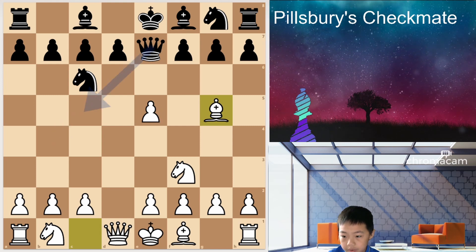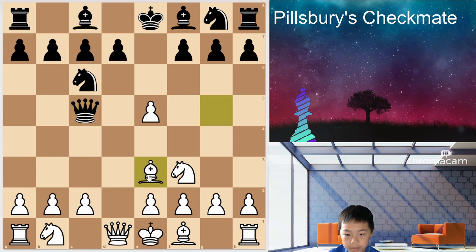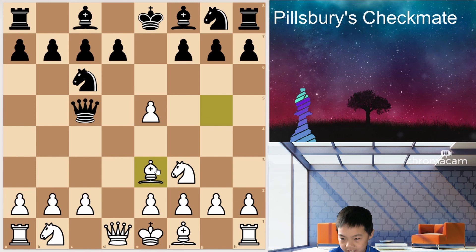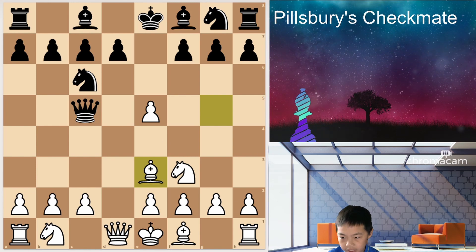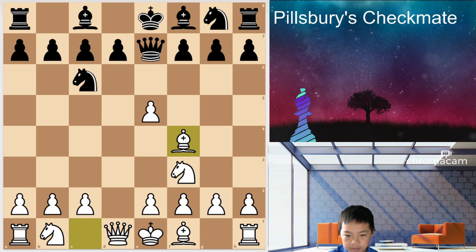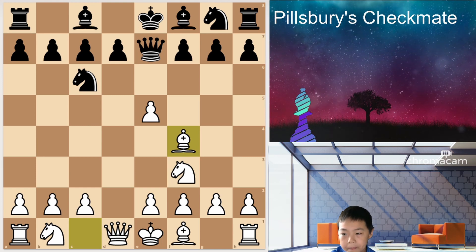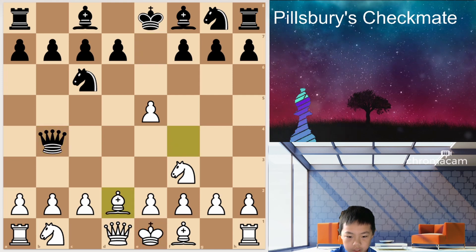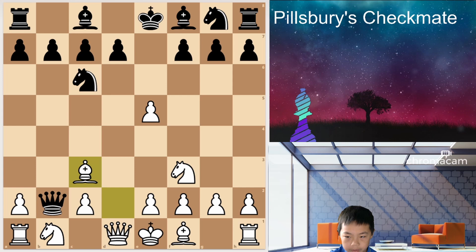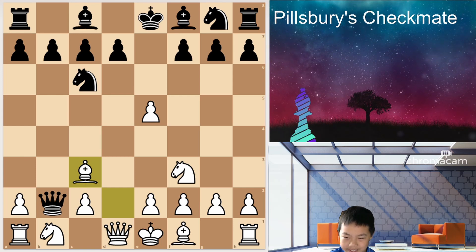Queen C5 is one option, and then Bishop E3. We're not going to get into that. So just go with the main line. Bishop F4 isn't bad anyways. Then Queen B4, Bishop D2, and Queen takes — Bishop C3, which is a very bad mistake, a blunder.